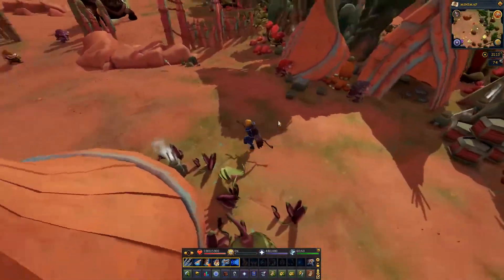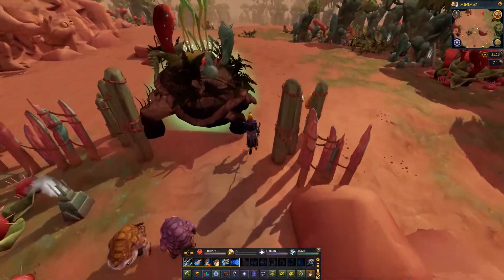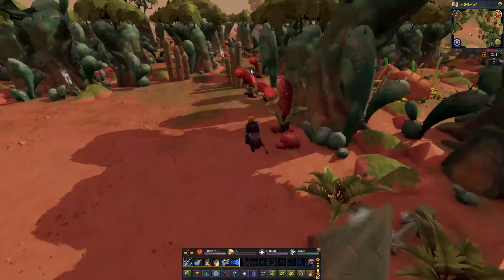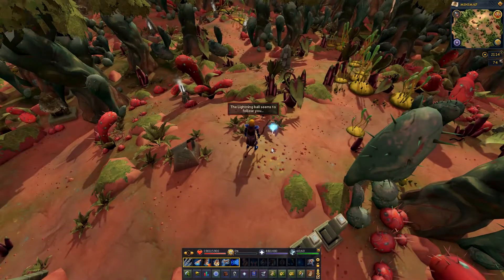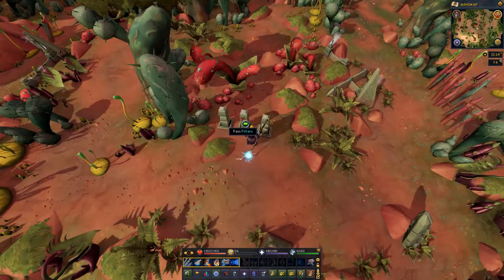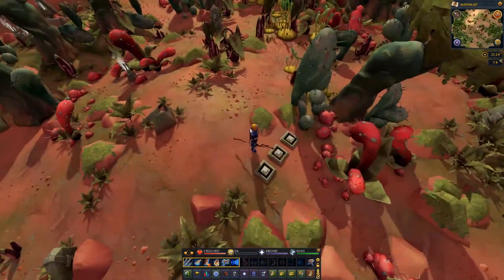There doesn't seem like there's much to do in this place - the same thing could be said about Kanatah. I really don't know what to do in Mascab besides the raid thing, which I obviously can't do yet. I was hearing a lot about using the Nemi Forest to train prayer but I didn't see anything - maybe I was looking in the wrong spot. What is that? Interact with lightning - let's do it. The lightning ball seems to follow you. Do I take it somewhere? Maybe to these pillars over here. I think I just messed that up.